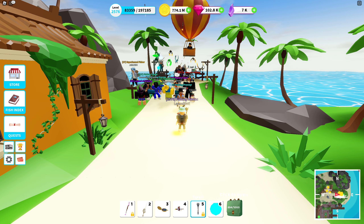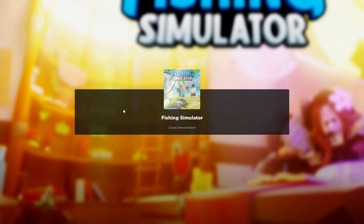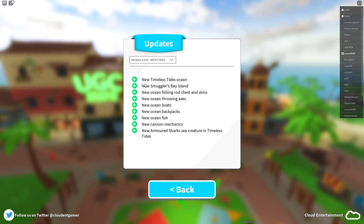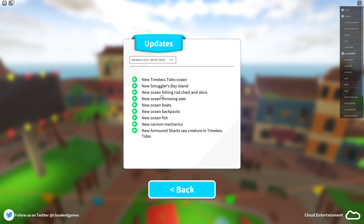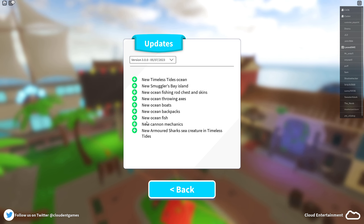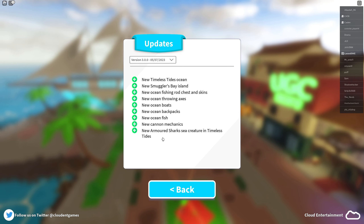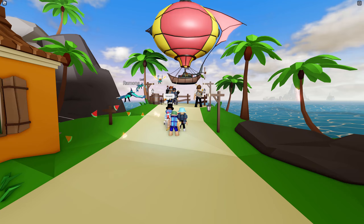The countdown timer went down to zero. The server is restarting with an update — let's check the patch notes right away. New Timeless Tides Ocean, new Smugglers Bay island, new Ocean fishing rod chest and skins, new Ocean throwing axes, new Ocean boats, new Ocean backpacks, new Ocean fish, new cannon mechanics, and a new armored shark in Timeless Tides.